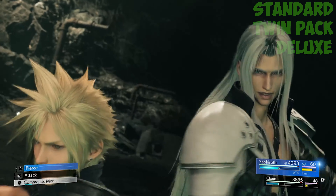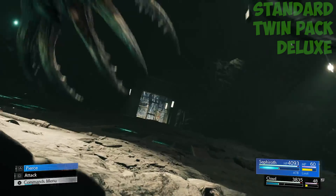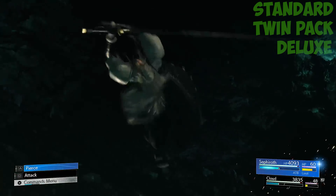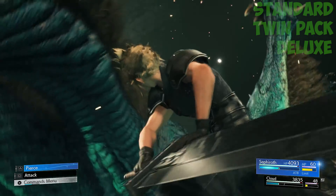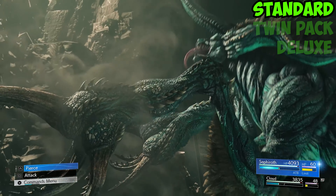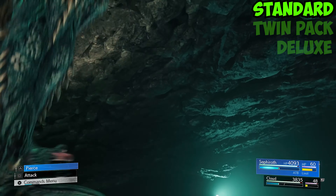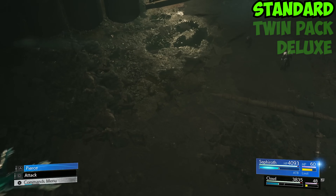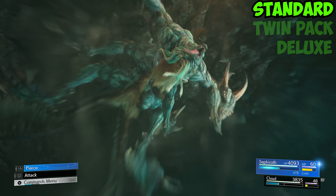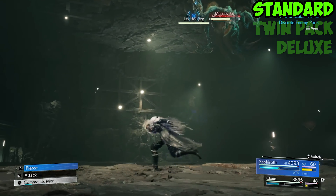Now that we have discussed all versions of Final Fantasy 7 Rebirth, the question is which edition should you buy? I have split my answer into two. If you have previously played Final Fantasy 7 Remake and are excited for the second installment, we would say buy the standard physical edition as it gives you everything you need. The deluxe edition is cool, but for £40 to £50 more depending on where you purchase your game from, you will need to ask yourself if it is worth it for a few extra things and a steel book.